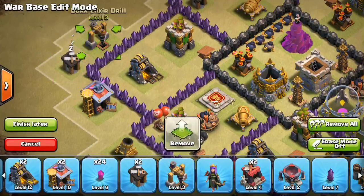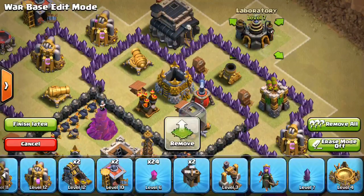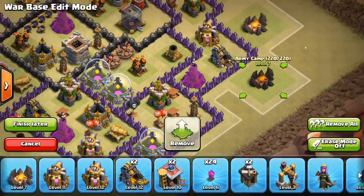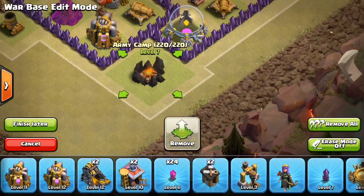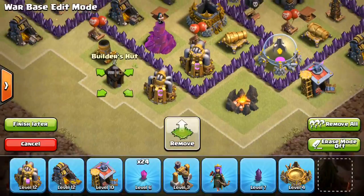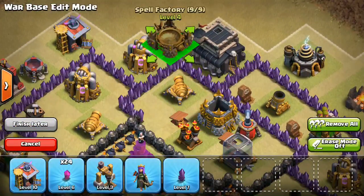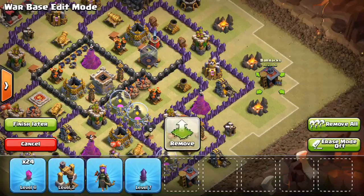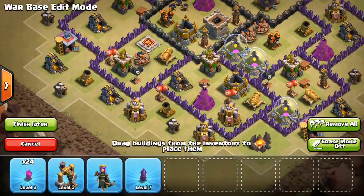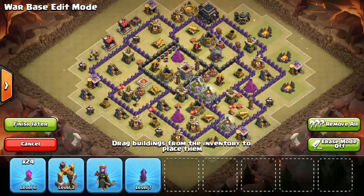Let's go ahead and just get this stuff filled in. I'm just going to put it pretty haphazardly around the base. I think I might even have a 4th army camp — actually, you have 4 army camps at Town Hall 8, these are just upgraded, so just ignore that. Besides that, everything is normal. Throw down these last few things and this is the base. Let me know in the comments if I accidentally added something that shouldn't be there. Hopefully I left out everything from Town Hall 9. There's only 1 drill at Town Hall 8, I'm pretty sure.